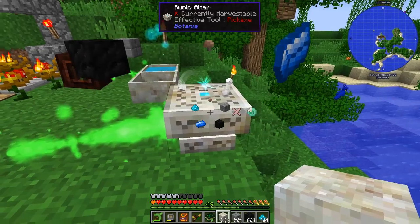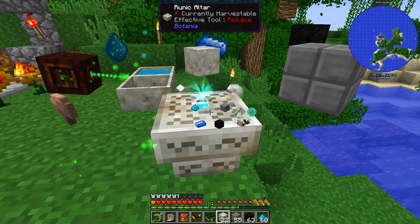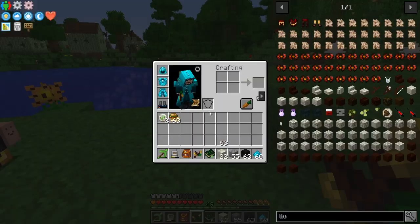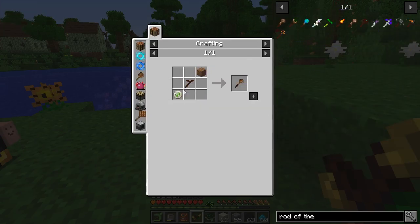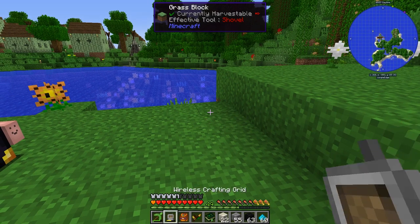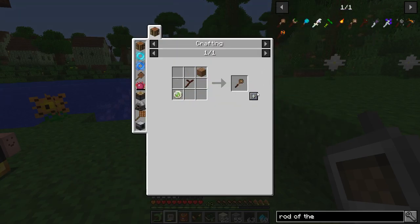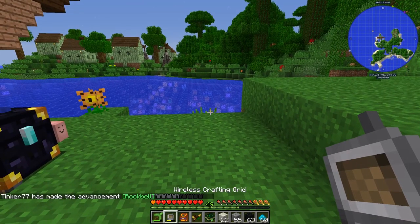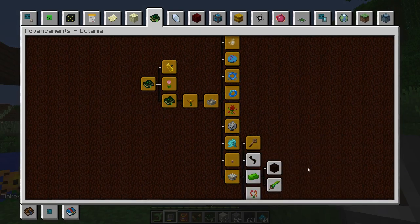Back at the runic altar making a rune of earth. It's almost done — add the living rock, hit it with the wand and we get the rune of earth. With that we can make a rod of the lands, which takes the rune of earth, a twig wand, and some dirt. We craft it from living wood twigs. Not sure what it's used for yet but we have the advancement.